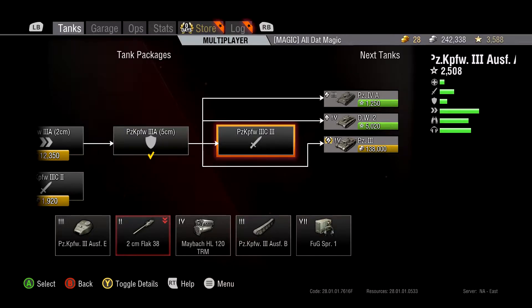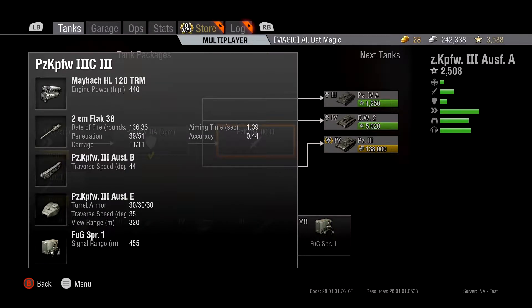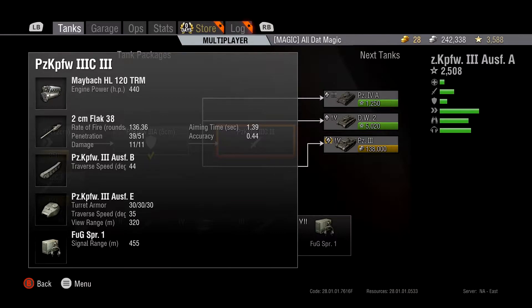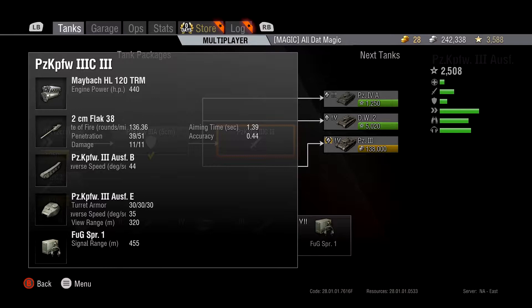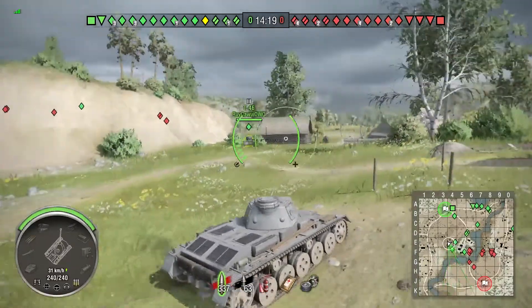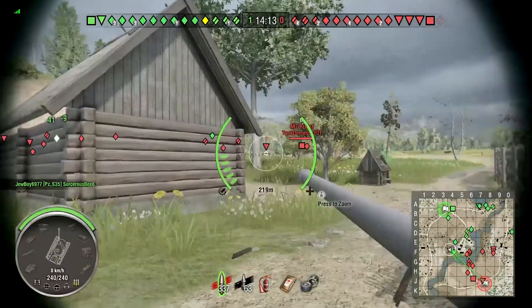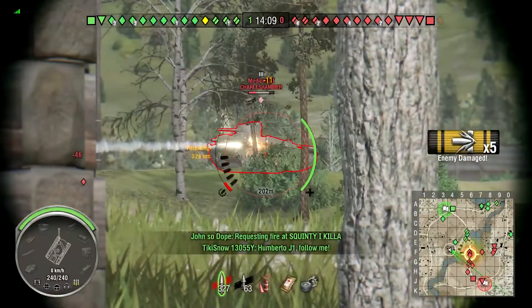Now let's go into the 2cm Flak cannon. This is a more consistent gun in my opinion. Rate of fire: 136.36 rounds per minute — that's a lot. It's 11 damage per hit, penetration 39. It's a rapid fire gun, like a machine gun — except it's flak. Aim time is significantly better at 1.39 seconds to adapt for those rapidly firing shells. You get 0.44 accuracy.